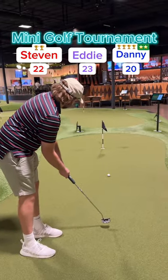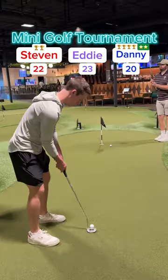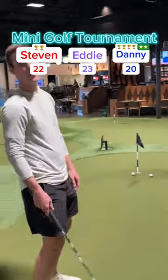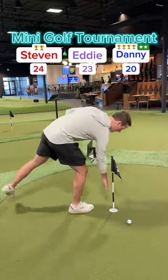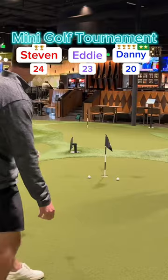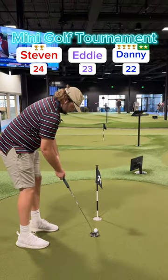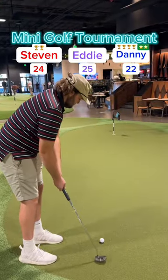On to hole 11. Eddie's putt needs to break — not enough speed. Stephen's putt also comes up short. Wow. Going to tap it in for his two. Eddie needs a win soon — otherwise might not make it into the major. My putt — missed it to the left, rolls around. Tap it in for two, up to 22. Eddie rolls it in for his two, up to 25, down three.